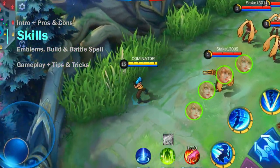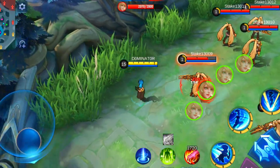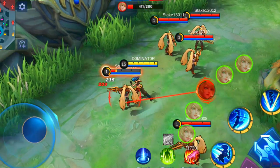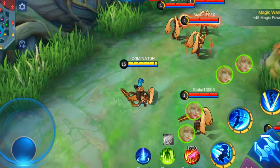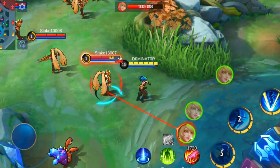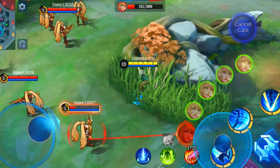Her skills are quite easy to understand. Karina's passive makes her basic attacks and skills add a mark to the target. The third mark will trigger an extra true damage hit, based on magic power as well as the lost HP of the target — meaning the lower HP the target has, the more damage it deals. Triggering this effect also reduces the cooldown of her first and second skill by 1.5 seconds.